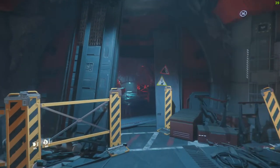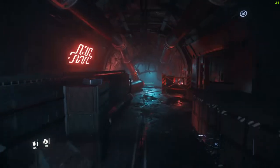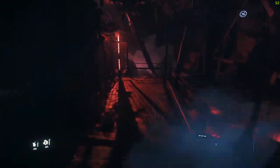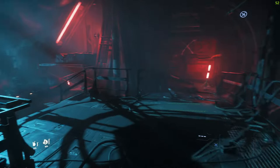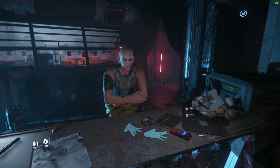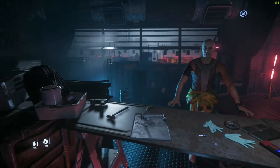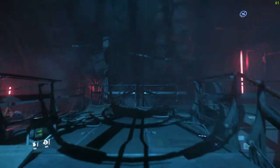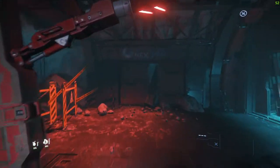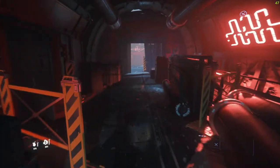If you continue down the center tunnel it's partially blocked off — there's nothing to the right. But continuing down here there is actually a mission giver you can find down these tunnels. You'll have to build up a bit of rep before you can interact with him. He's more of the criminal element — a drug runner or something like that — so you do have to have some criminal rep before you can interact with him or get the mission.